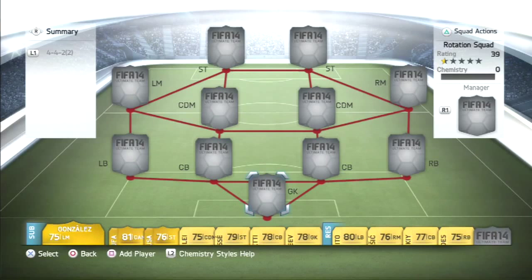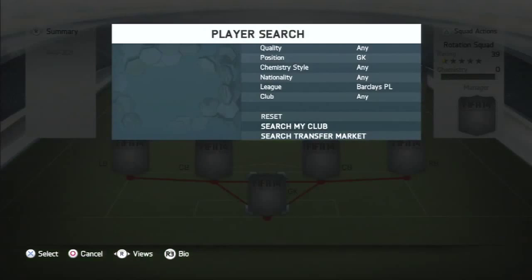What is up guys, welcome to another squad builder. Today we've got my 4-4-2 BPL OP squad builder. It's really cheap — I think it's 45k on the market right now. You will notice that I packed a lot of these players, but I will tell you the price from ultimatetrading.net. I'm not going to waste any more time, I'm going to go straight into the squad.